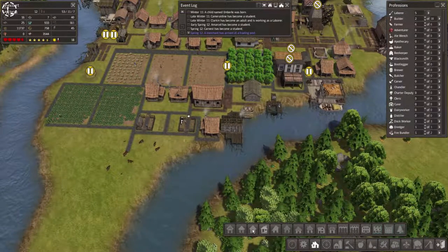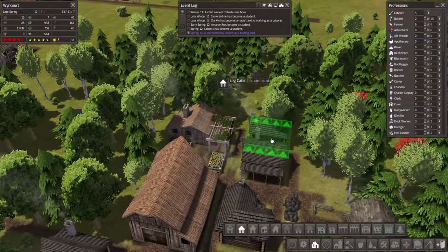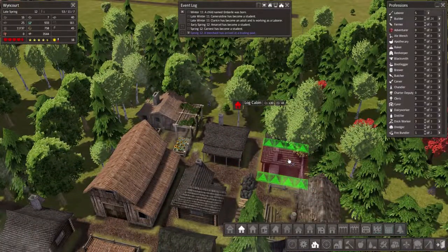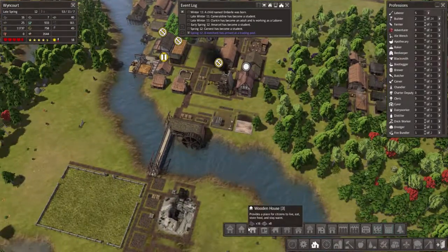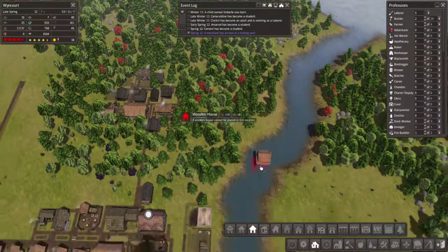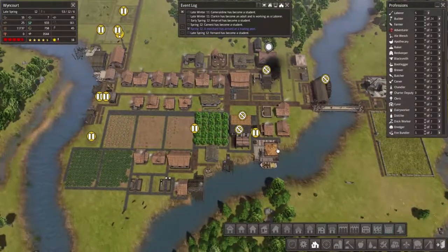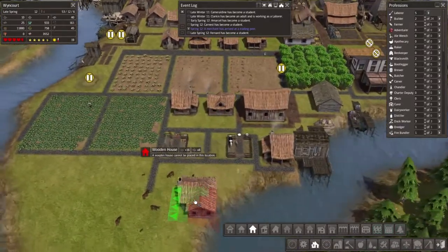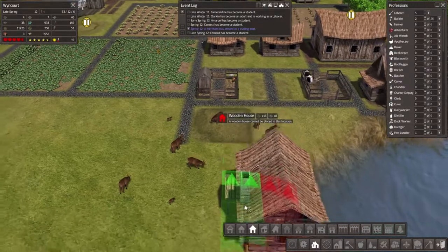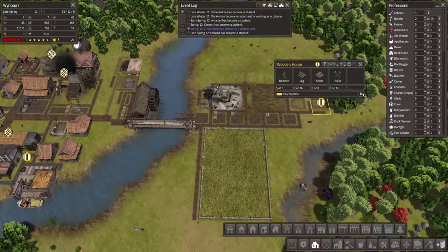I think over here we could do with a couple more log cabins because a lot of them are living together. So if we put 2 houses there, and go for the normal wooden house up here - so that's 4 of them, which makes 8 total. I actually want to put 1 down here as well because people are starting to work over here quite a bit more. Let's unpause these 2 houses.